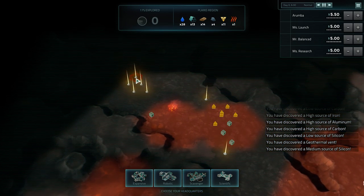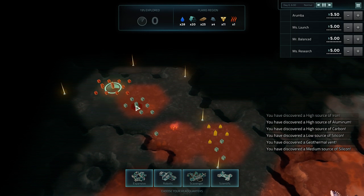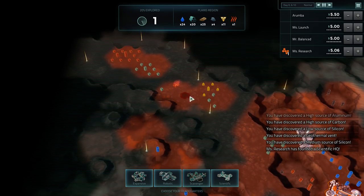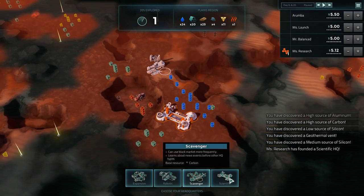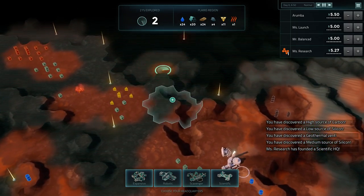Every couple of seconds we're getting an extra scan available. These things are resources we haven't yet identified - tons of iron, tons of aluminum, a geothermal vent. One of the AIs has settled right here and chosen to play as scientific. We'll talk about what those different types are in a moment.